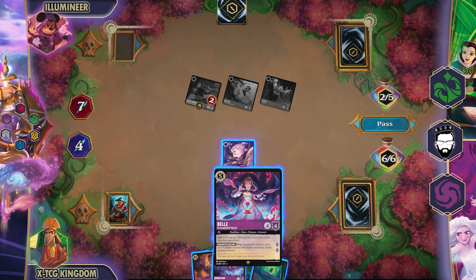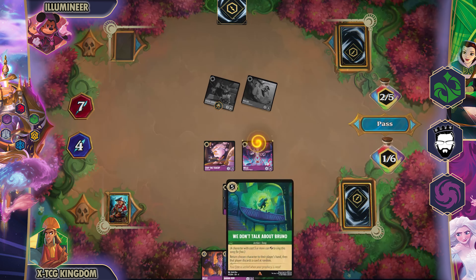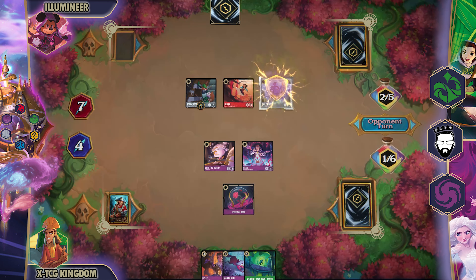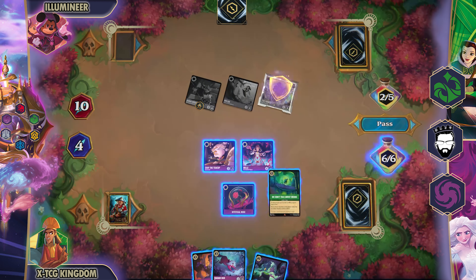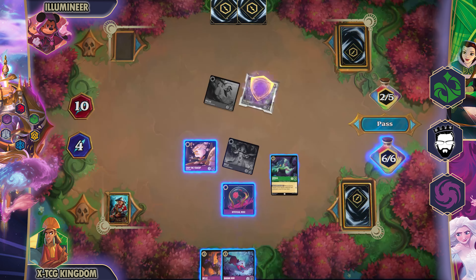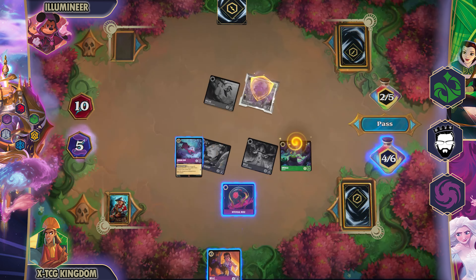I decided to bring out Belle here so I can start moving damage from the Robin Hood to something else to kill it, so I can bring out my other Belle on a later date. I'm passing turn because I don't want the Robin Hood's free effects to go off. I decided to sing We Don't Talk About Bruno, which puts both Robin Hoods back to his hand and randomly discards a card. I check his hand to see if he has a song — he does. He has Be Prepared, so I get rid of that immediately.